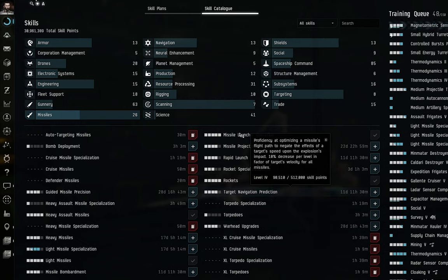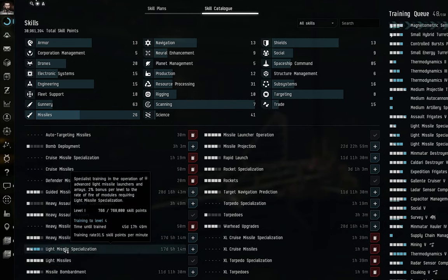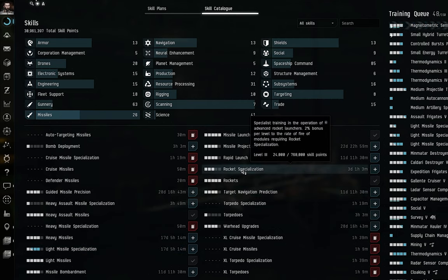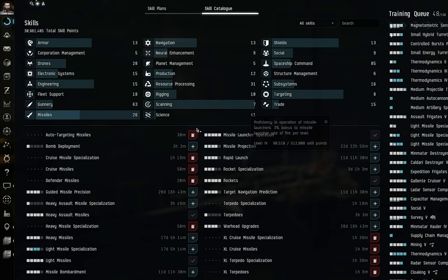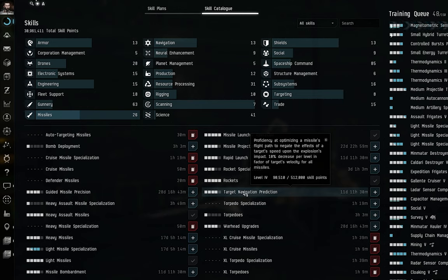Once you have light missile and rocket skills up, you can train Light Missile Specialization and Rocket Specialization for additional damage and higher rates of fire. Don't completely ignore the application skills — Guided Missile Precision and Target Navigation Prediction become more important at larger ship sizes, but they still help at frigate and destroyer level. They ensure you're getting the most out of every missile you launch.